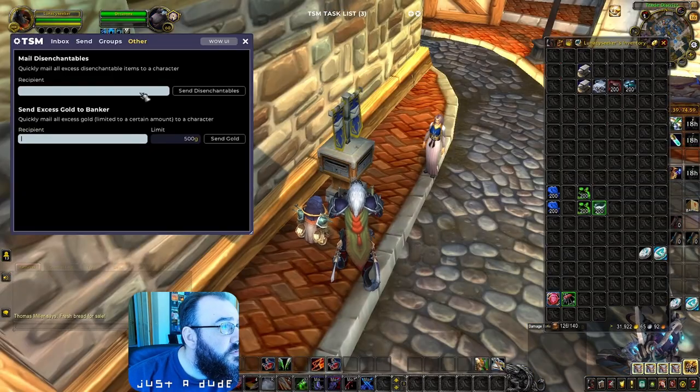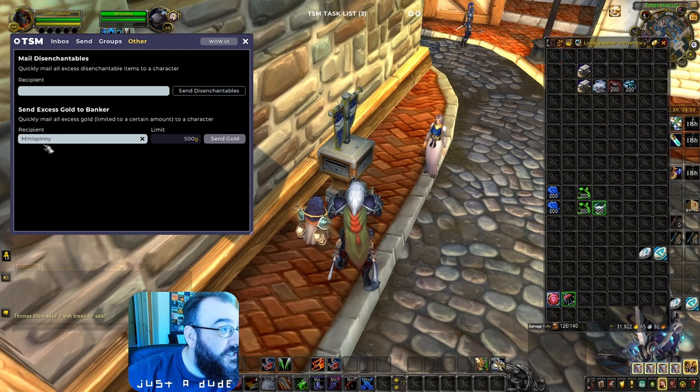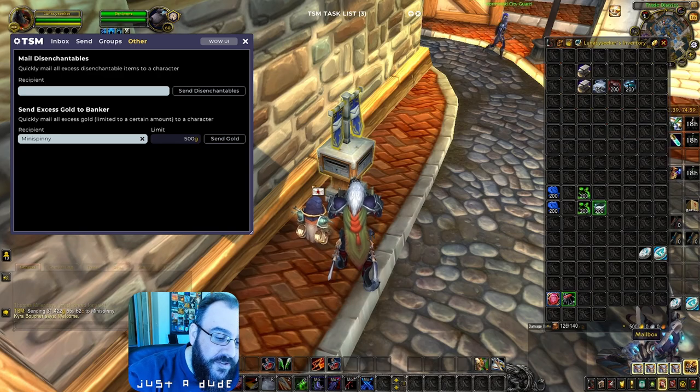Quick note: under your Mailbox, go to Other — you can set up the gold amount to keep on your character and send all the excess gold to a designated character. Make sure you're sending it to the right character — you don't want to send all your gold to some random player. Hit 'Send Gold' and it'll take you down to the minimum you set.